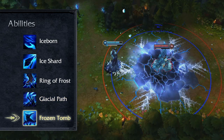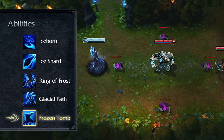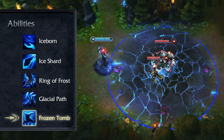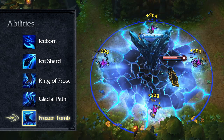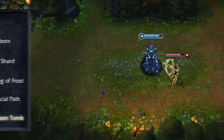Lissandra's ultimate, Frozen Tomb, can be cast on either enemy champions or herself. When cast on an enemy, the champion is stunned and the ground beneath them freezes and expands outward, damaging and slowing enemies in the area. When cast on herself, Lissandra becomes invulnerable and untargetable for the duration, while the ice stems from her position.